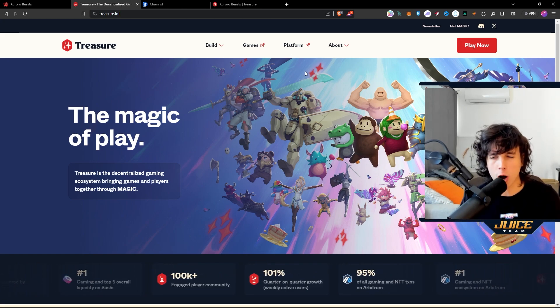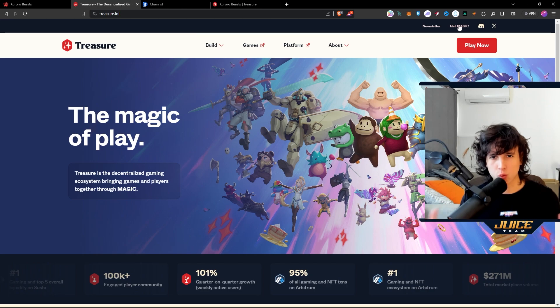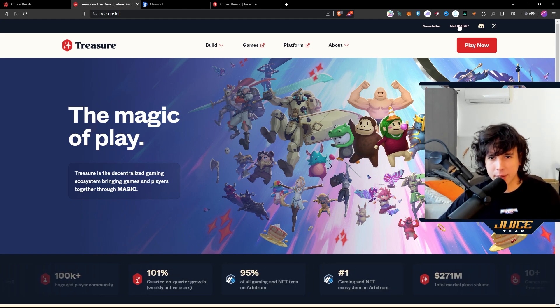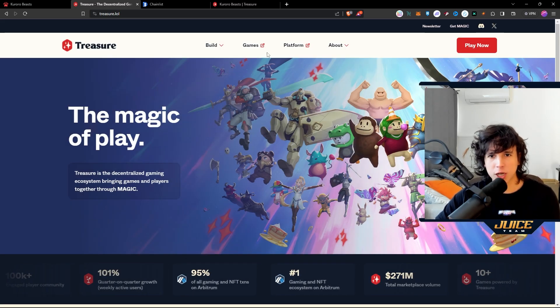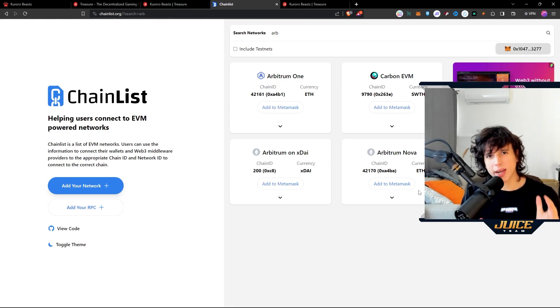This game is on the Treasure DAO ecosystem, which is under the Arbitrum network powered by the Magic token. The Magic token is also going to be a chain on their Arbitrum as well, but as of right now it's just an ecosystem where you can spend your Magic in many games. If you want to get Magic, you can get it on Sushi, MoonPay, Binance, or Coinbase — they have a bunch of games and Kuroro is one of those.